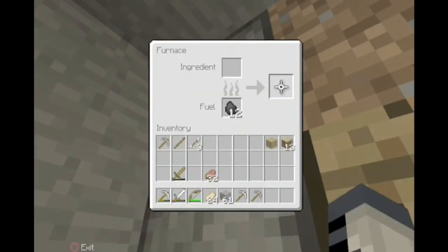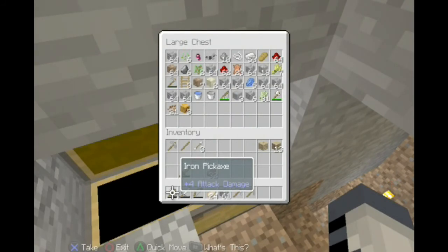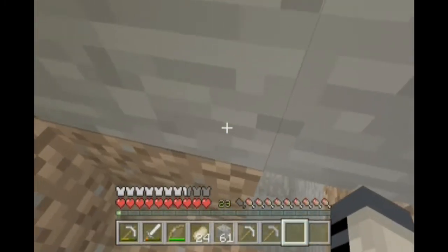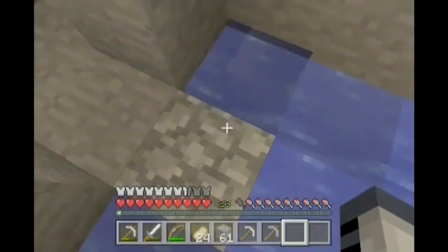I've done a bit of off-camera work, unlike I said last video. I got a bit of food, went outside for sugarcane, found a bit of leather, also found pumpkins and cocoa beans, some on the wheat. I'll go get that, and I also made a little room over here which is a little fishing thing, which doesn't even really work.